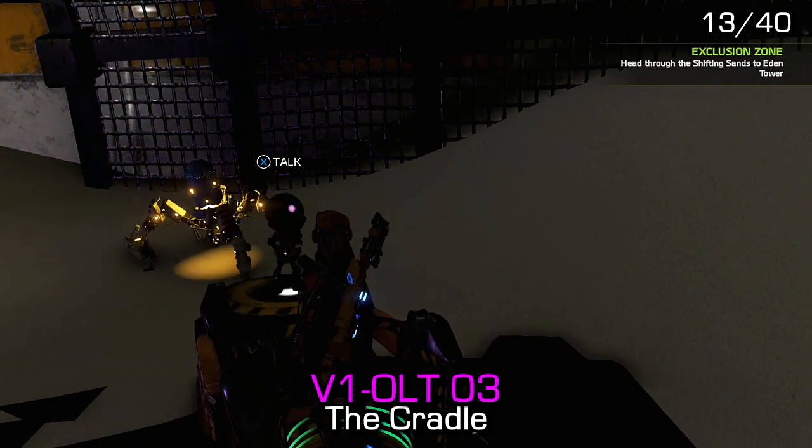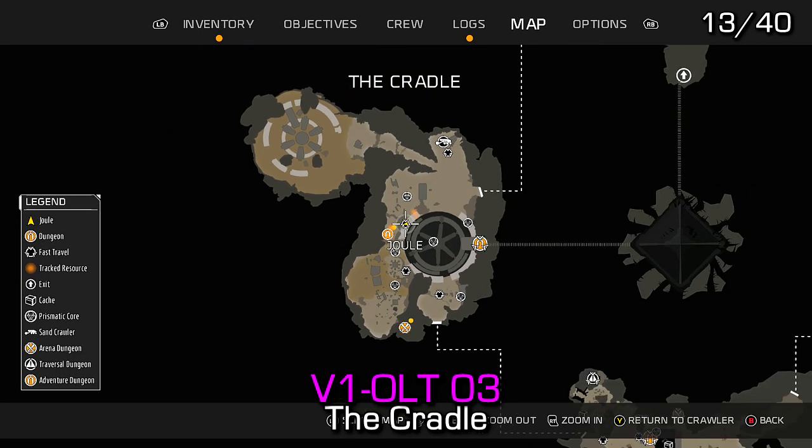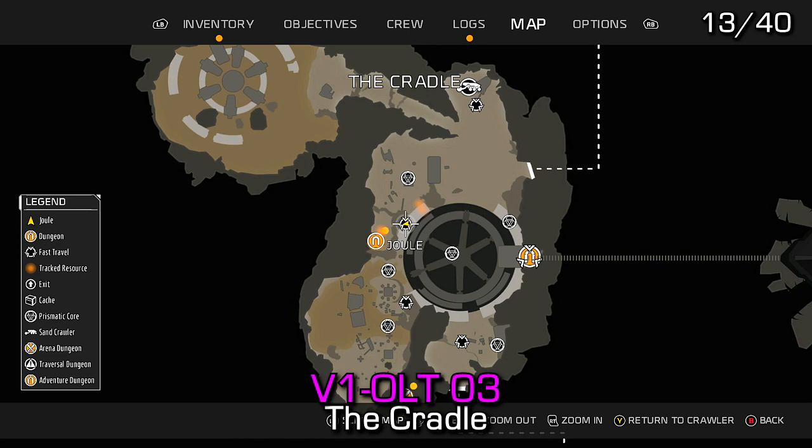Violet number 3 can be found extremely close to the fast travel point that is in the top left of the circle inside the middle of the map.